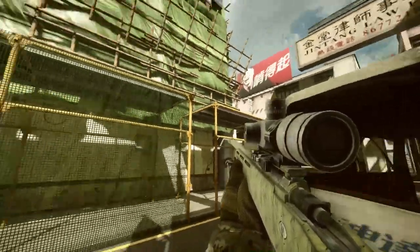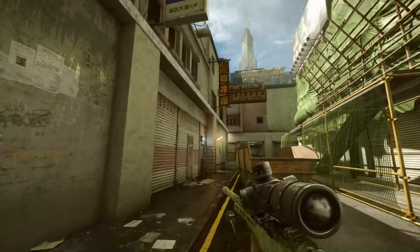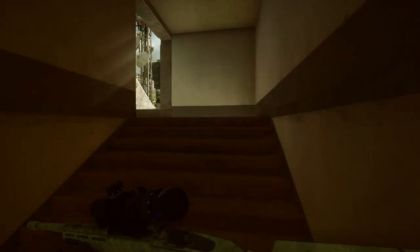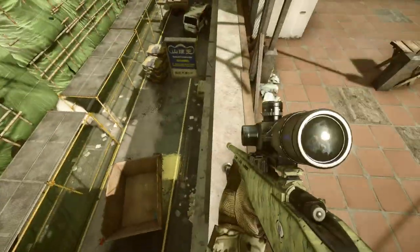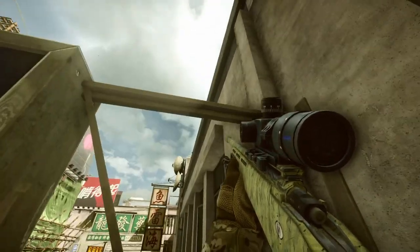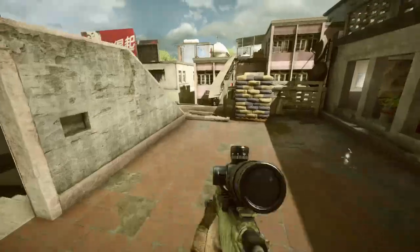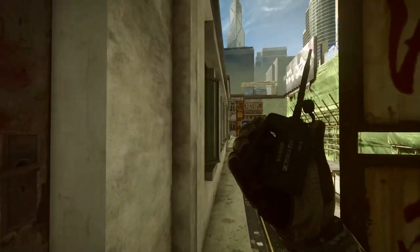The next Easter Egg is on Pearl Market. It's in this alleyway with the scaffolding — our interest is in these windows. They're not accessible from inside the building, but they are accessible from outside with a bit of explosives. If you come up onto the roof and take out the chain link fence, it looks like you can get to them down the ledge, but there's a sign blocking it. The other side also has a sign blocking those windows.